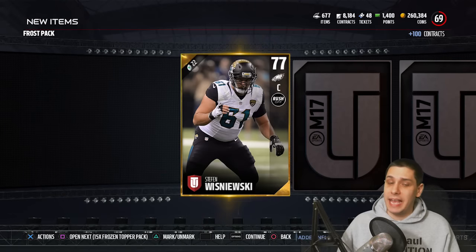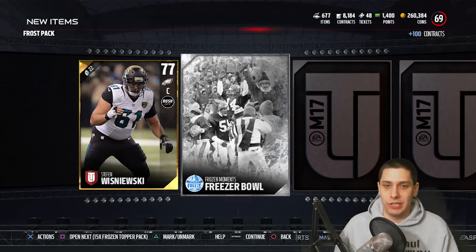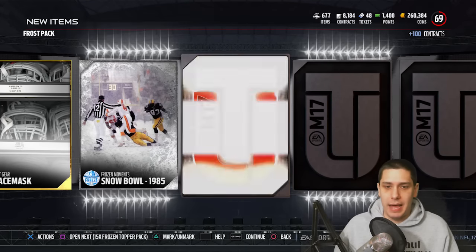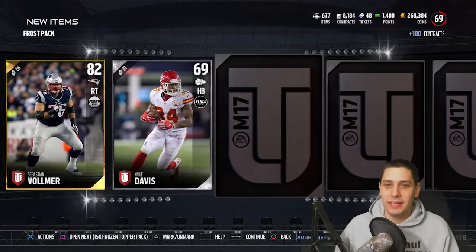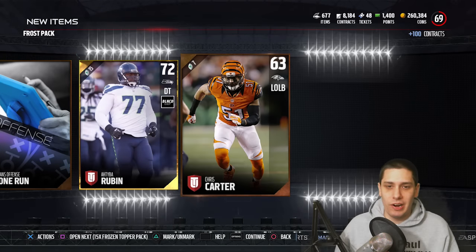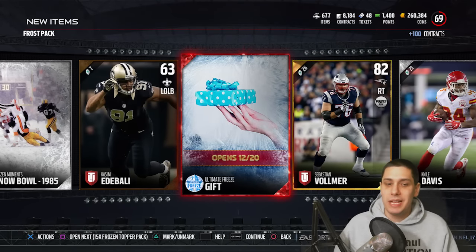Or if I should send that one to the gift exchange — we could potentially do that if you guys think it's crap. This is the final pack, and then we're down to our topper. That's going to give us at least 15 of these things — probably going to be 10 of these silver things at least. We get a random mutt gear. We got that same Browns one again — I feel like everybody's pulling this gift. I'm kind of thinking that one's going to be something garbage. Final card of the pack and we're done. We did get another gift — now we're going to open up our 15 Frozen Topper Pack.